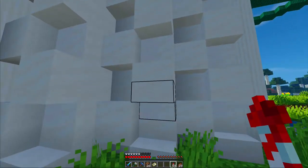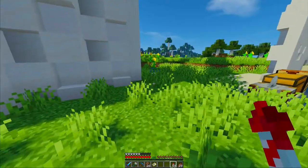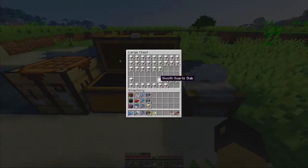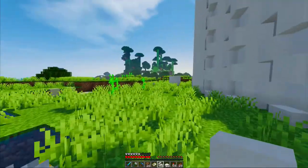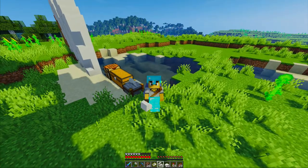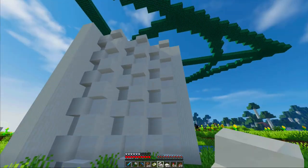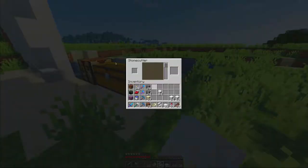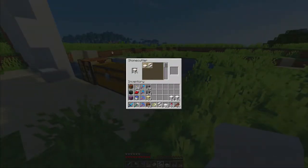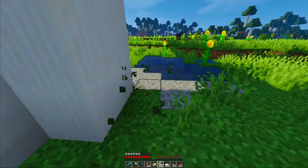Let me grab my materials. I need to make more stairs. By the way, this is going to be very resource intensive. This wall alone is nearly a full stack of stairs — 60 exactly, which is why I have four left. Let me use these smooth quartz to make more stairs and I'll show you how this design works.